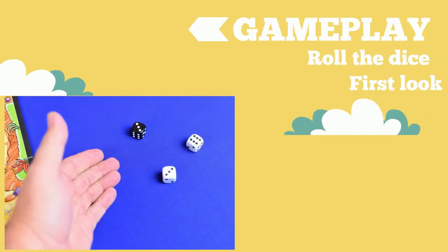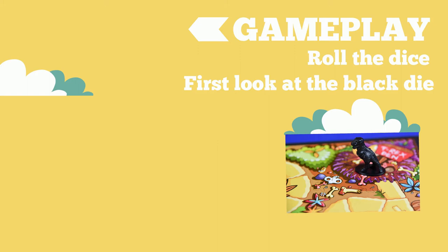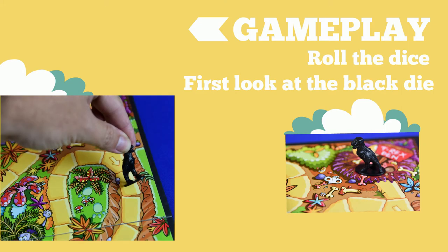On a player's turn, they roll the three dice. First, they look at the black die. This is the number that the Tyrannosaurus is going to move. The player must move the Tyrannosaurus that many spaces along the orange trail. The Tyrannosaurus can travel in either direction — clockwise or counterclockwise.